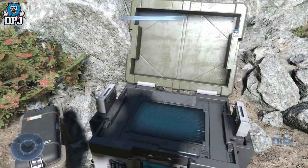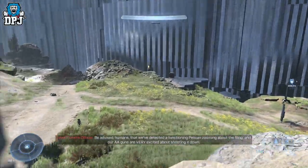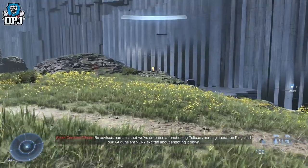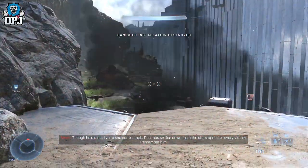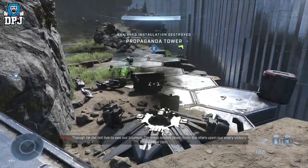Next up we have another propaganda tower and it's located right next to that Spartan Core. These are normally occupied by a few enemies so you'll have to take them out, but a couple of shots and this tower should be down.